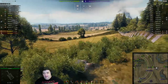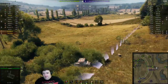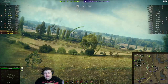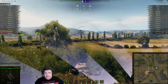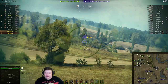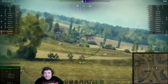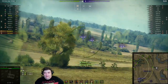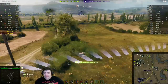This bush is extremely powerful for spotting if you can get here without getting lit. However, getting here without getting lit is extremely difficult. But if you can do it, then you get things like all the spotting damage on this poor Panther, or all the spotting damage on this poor Skorpion that's over there.